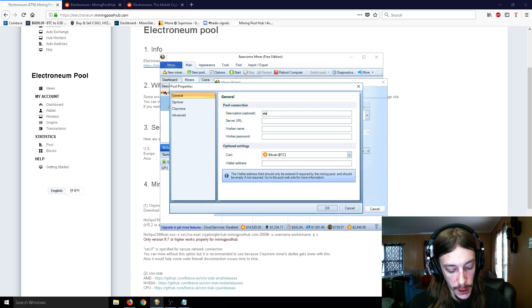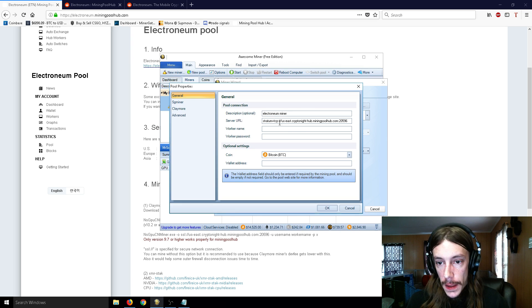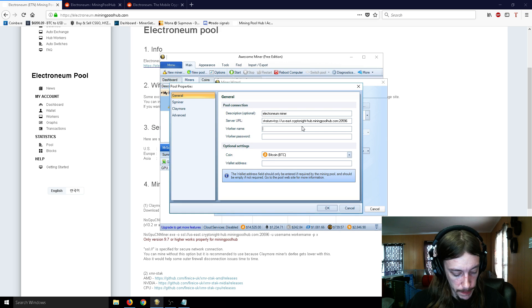Click on New Pool, and it doesn't matter what you call this — just Electroneum Miner, because we're going to set up Electroneum since it's really nice right now. Then you need to set up that server URL. When you set up the server URL, type stratum plus TCP, then a colon and two forward slashes before US East Kryptonite. I will copy and paste this for you guys and put it in the description of the video so you can just copy that and slap it in. Then you need your worker name — my worker name on Mining Pool Hub was just Mr. Sotko — and your worker password, mine was just X, so put that in as well.